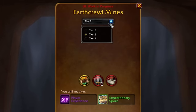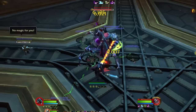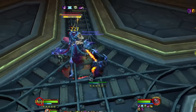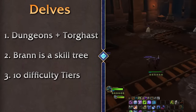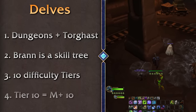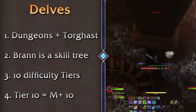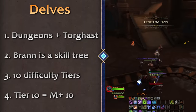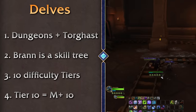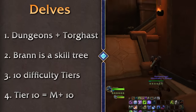Delves have tiers — in the first alpha level and up through level 80, you'll have access to the first two tiers. Tier one is the normal version with close to no difficulty during leveling; tier two gets slightly harder, and it goes up to tier 10 so far. Based on developer interviews, their design philosophy is for tier 10 delves to be roughly on par with Mythic+ 10 dungeons in terms of skill required and rewards. This isn't set in stone, but delves appear to be a parallel end-game system for acquiring gear — not replacing Mythic+ but acting as a side option.